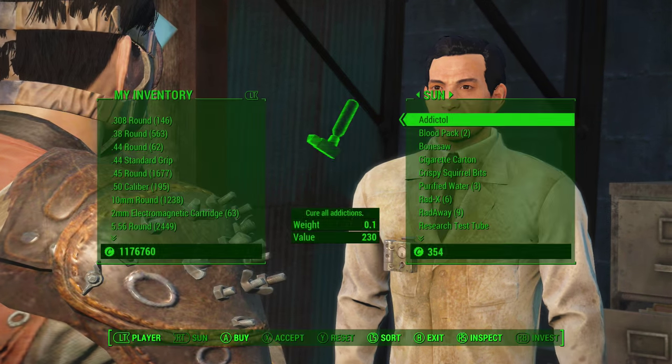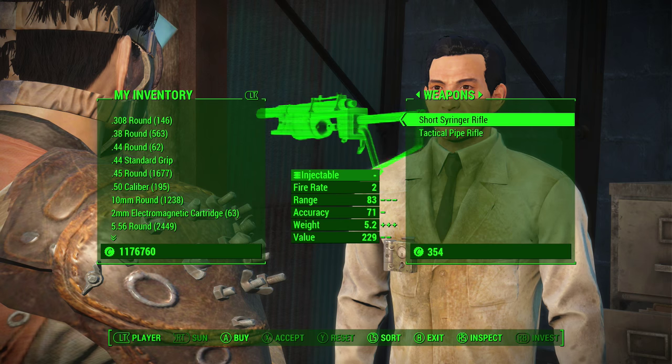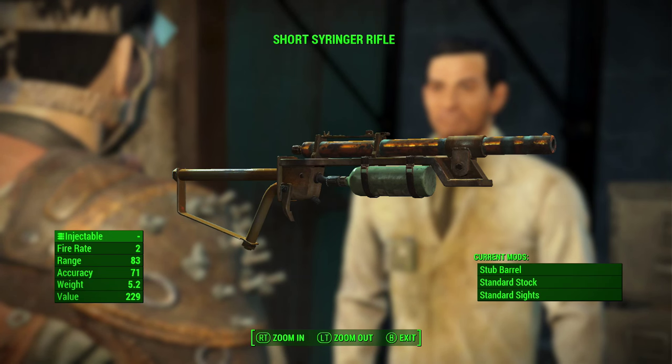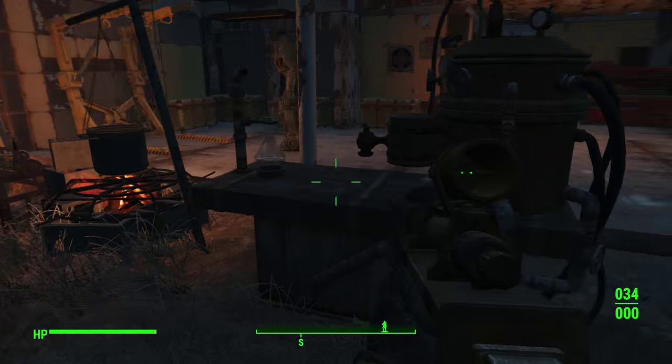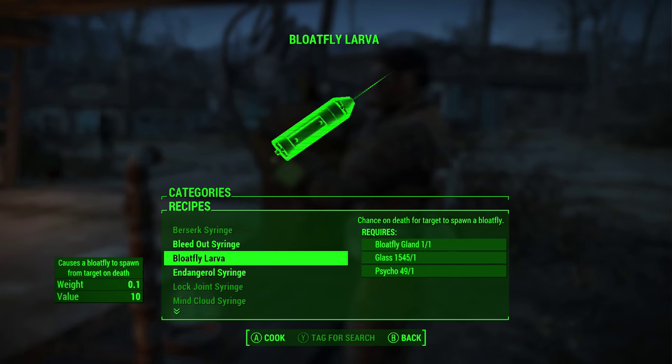The first thing you're going to want to do is buy a syringer rifle. You can get one from Dr. Sun — I believe his name — and he is found in the Diamond City Market. If you fast travel there, his little area of selling items is directly on the right.